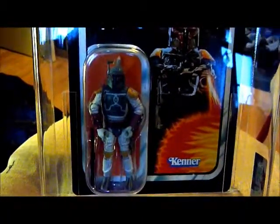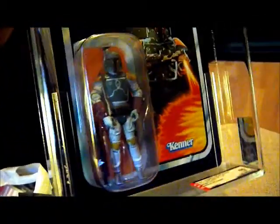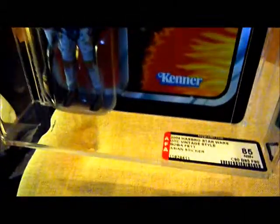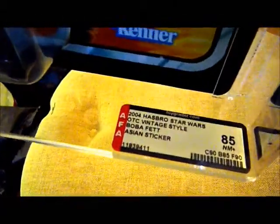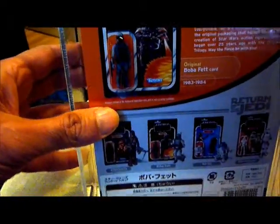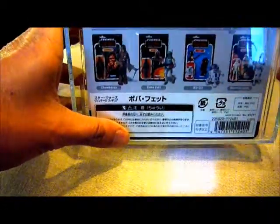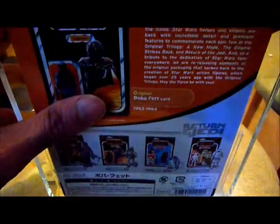It has full jointed shoulders, elbows, waist, and knees. The ankles look fixed, but it's still a great figure. It also comes with a really nice rifle. This is the VOTC Boba Fett from 2004 with an Asian sticker — there's Japanese text over the age rating. On the back you can see the original Boba Fett from 1983 on the Return of the Jedi card, with the new Japanese sticker on the back.